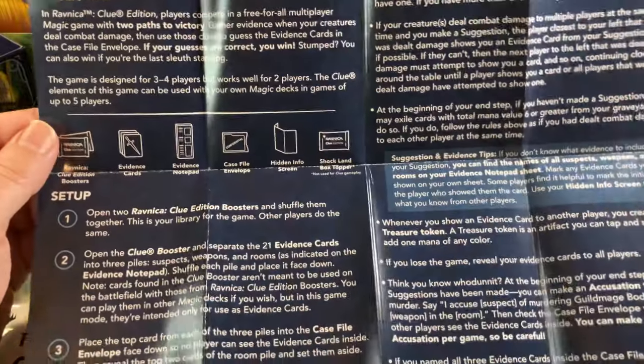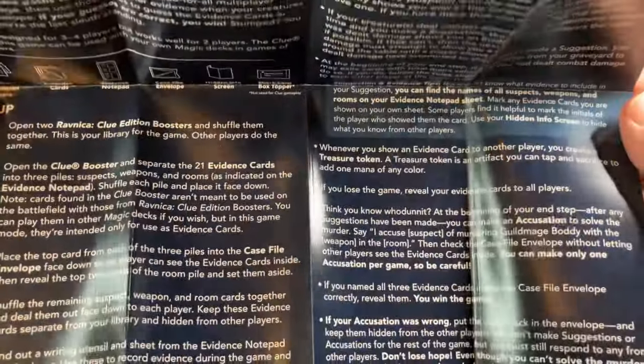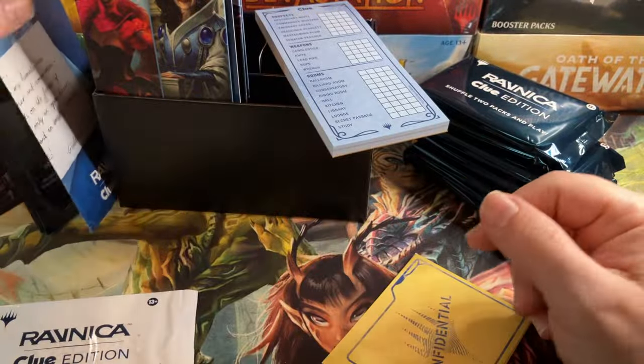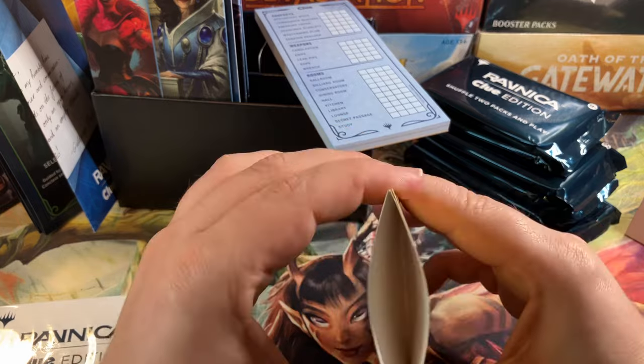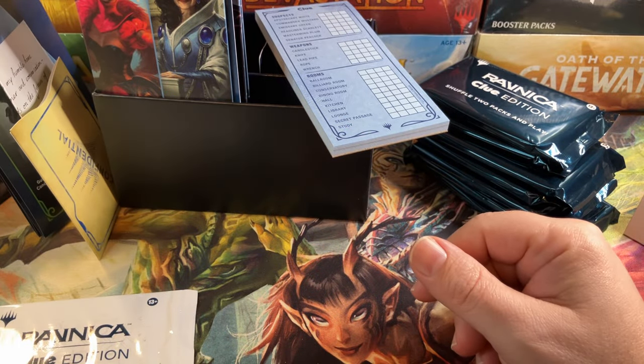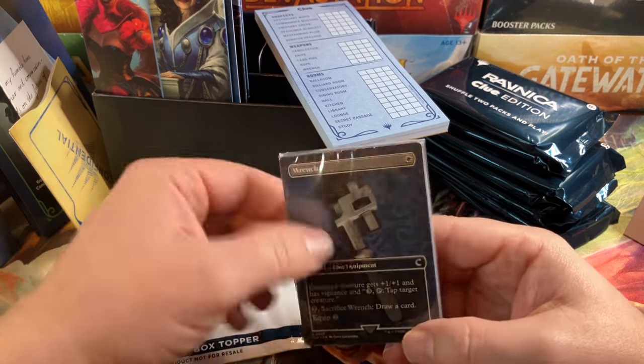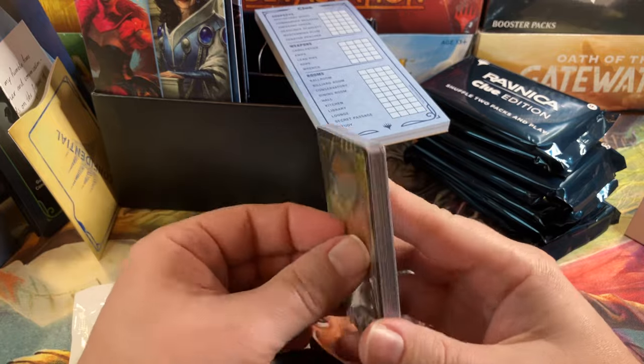Here's your rules, how to play, objectives, and all that. Looks like it might be fun — I'll have to try it and see what happens. We're doing the Clue Edition event at the store, we'll have to see what happens. These look like the 21 unique cards that come with each one.